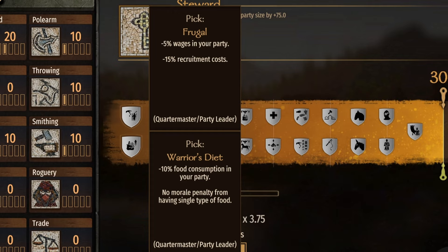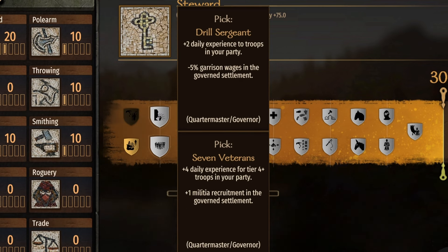This is one of four perks that can get your food consumption reduced in a siege by at least 80%, and you could hit 100% so you consume no food in a siege. That's what's most important to me. I take this for myself and for other party leaders because I don't want them to use a lot of food so they can gain Steward skill as fast as possible. At a thousand wages, minus 5% is only 50 dinars a day. One battle could get you 20 to 40,000 in loot, which more than covers that, so I'll take Warrior's Diet for everyone.